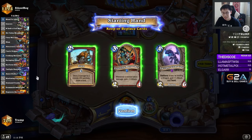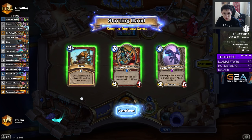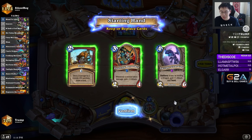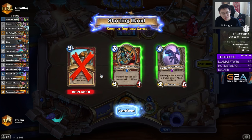In the early game of this deck, you're looking for N'Zoth's First Mate, Sir Finley Mrgglton, Fire War Axe, Alexstrasza's Champion, and Fairy Dragon. If you have Alexstrasza's Champion, Fairy Dragon and Twilight Guardian are the best dragons to keep with it. Against aggressive decks, you would want to keep Blood to Ichor, though not going first.